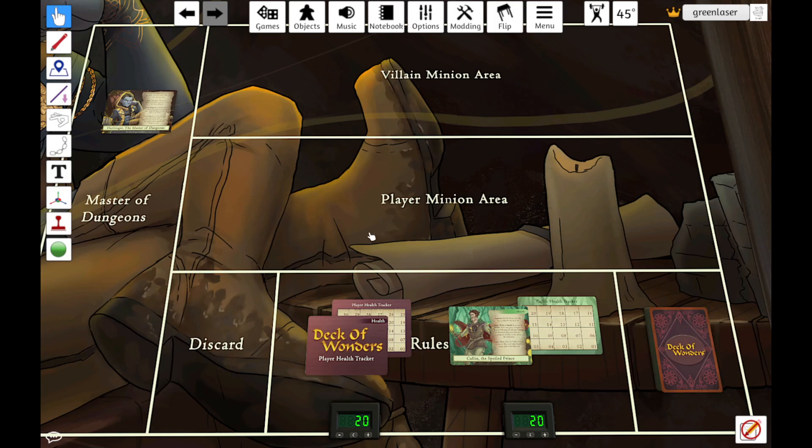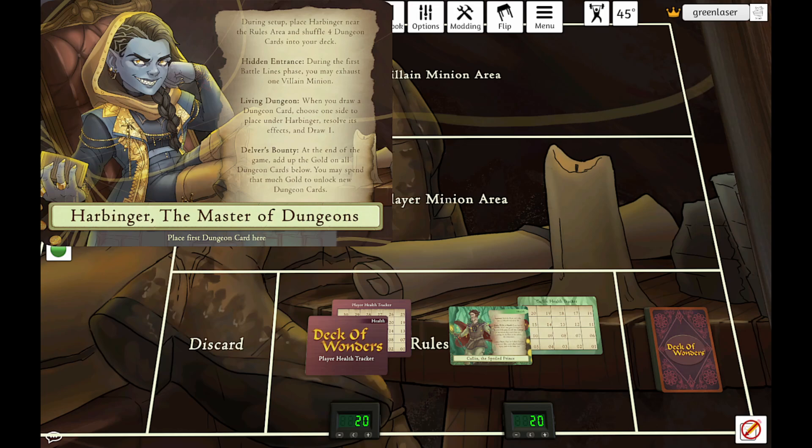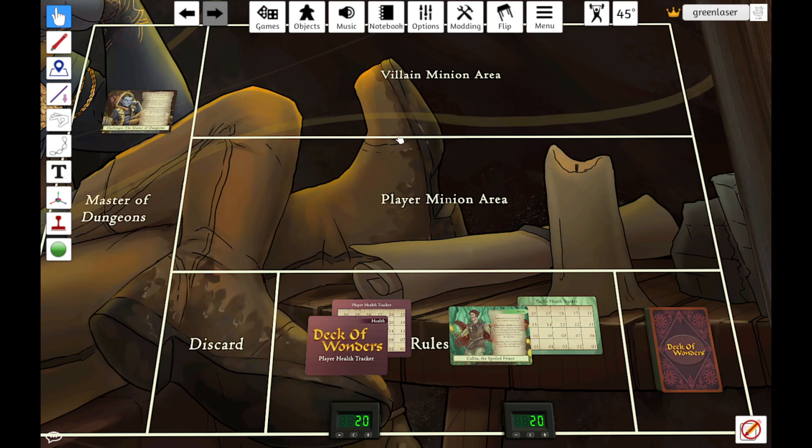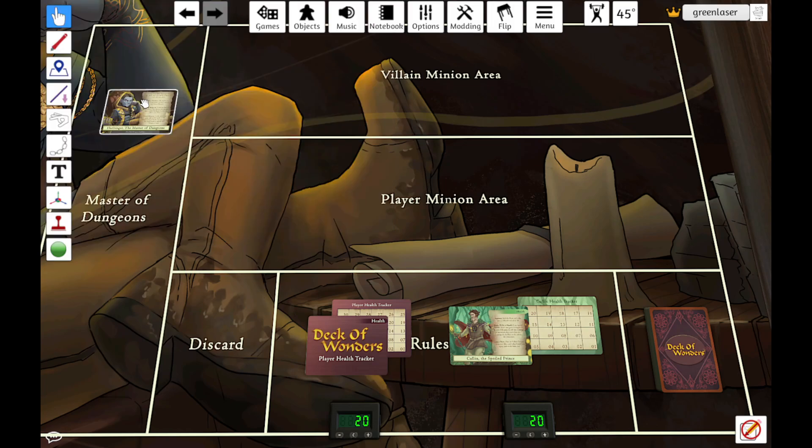Finally, you're going to set out any relevant rules cards. Harbinger, from the Master of Dungeons expansion, is our additional villain that actually serves as a rules card as well. She has her own rules. If you're playing with the expansion, you're going to set her out, and then choose four dungeon cards — unique to the Master of Dungeons expansion — to add to the deck you've built. You'll start out with just four dungeon cards, and then game over game, you'll have the opportunity to buy more cards and choose four from those, so you get more and more powerful as you go along. We've already chosen those four cards, put them in. Harbinger is set out. We are set up and ready to start playing.